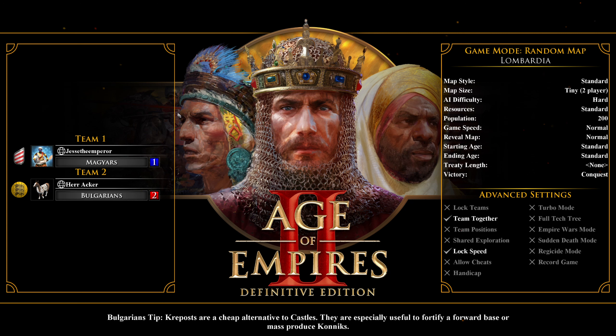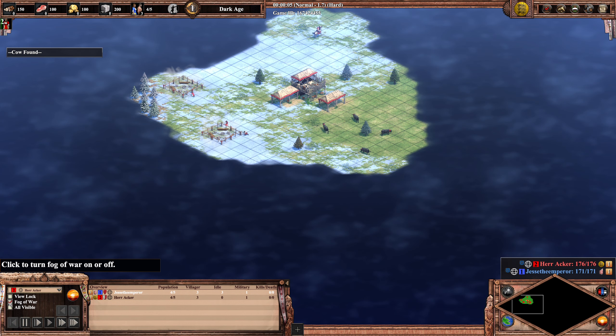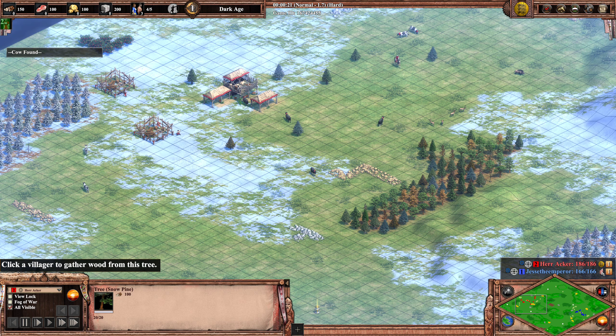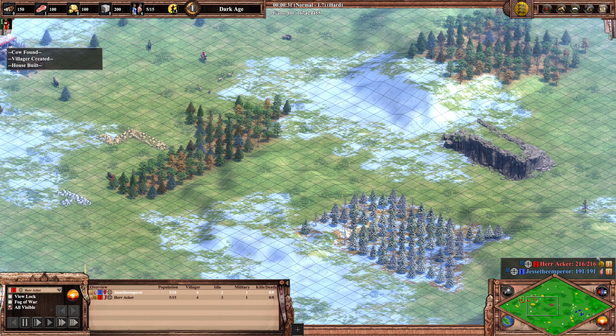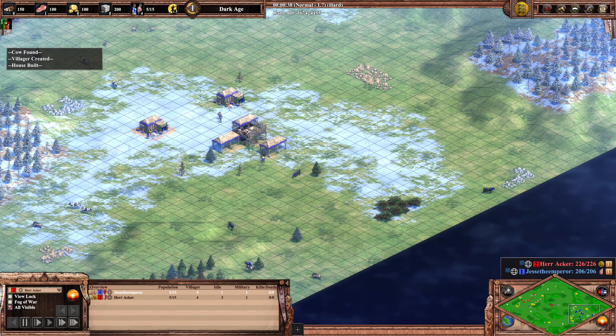We're back with game number two in the show match between Jesse the Emperor and Herr Acker. We're playing on Lombardia, which is the home map of Jesse the Emperor. Jesse actually picked the Magyar, so he wants to go for scouts. Herr Acker on the other hand has picked the Bulgarian, so we might see some early man-at-arms action.